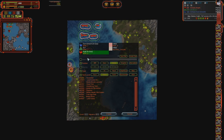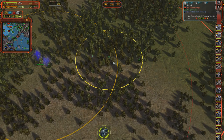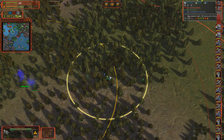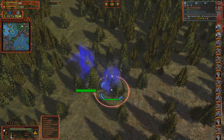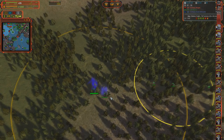Next thing is cloak. Here is a bunch of cloaked units. Cloak protects from vision radius. If you manage to spot a cloaked unit even for a short period of time, you can attack it - the attack command will lock on and it won't be able to escape.